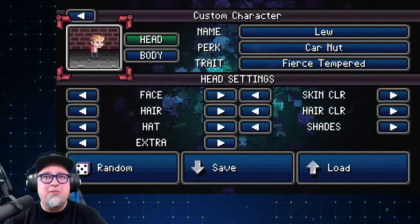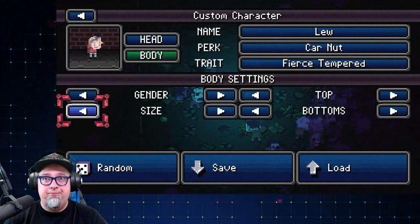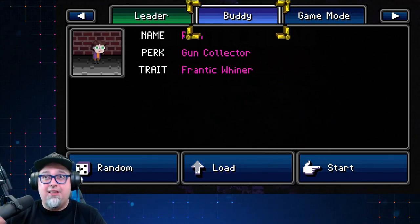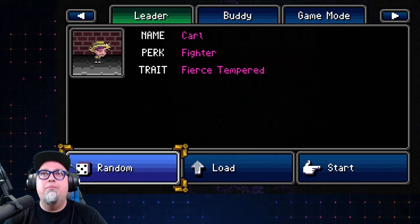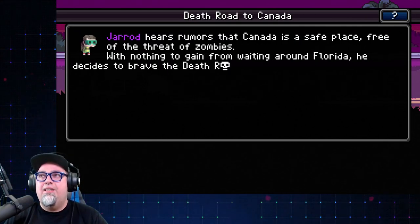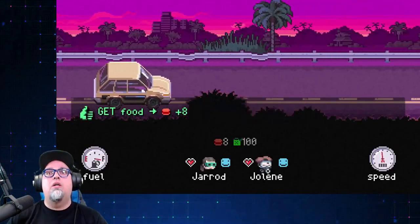One neat thing is you can make custom characters — tons of options for color, hair, face, body, gender, size. You can make them tall, fat, short, whatever. We're just gonna jump straight in. You can also have a random character generated, which I didn't know. The story sets up that there are rumors Canada is safe and free of zombies, so with nothing to gain from waiting around Florida, the character decides to brave the Death Road and travel north. We'll skip the hints and just hit the road.